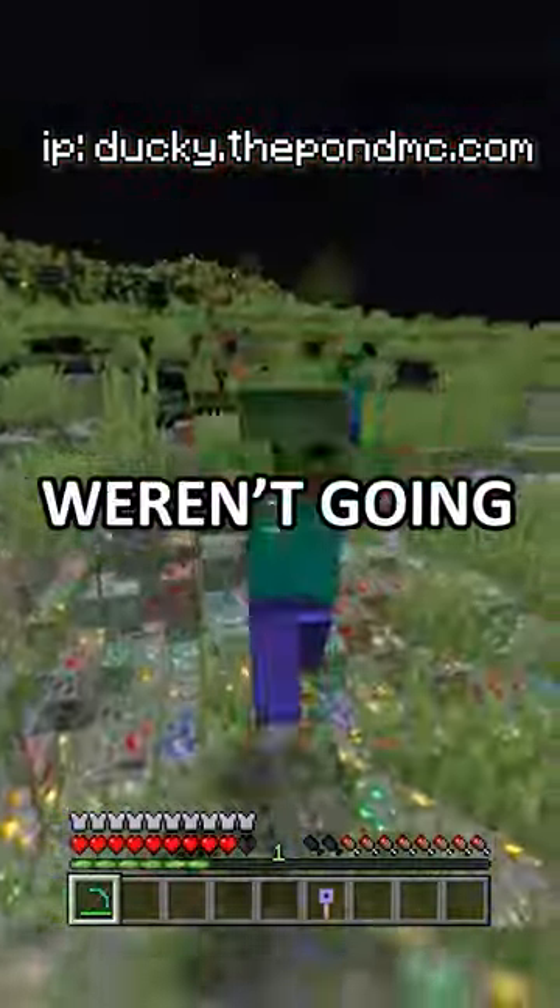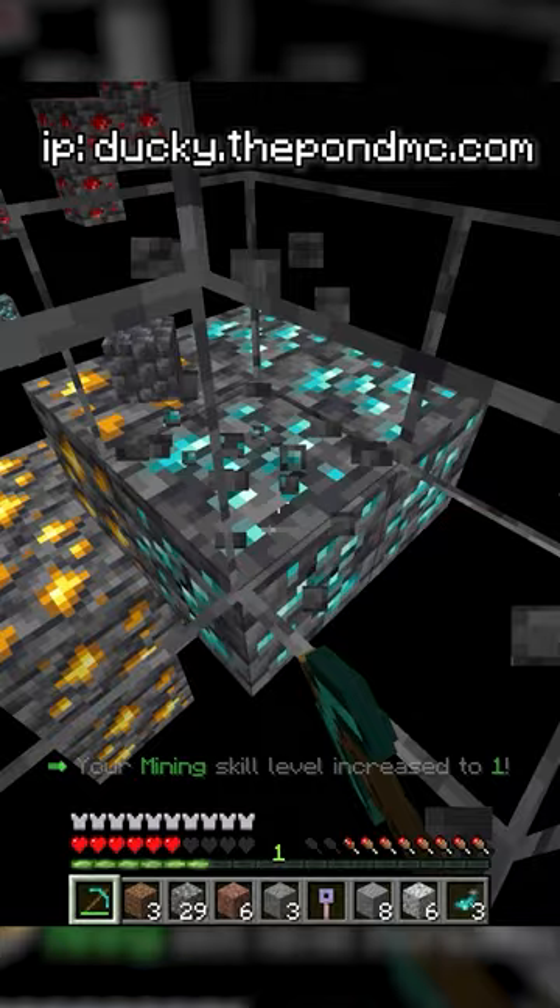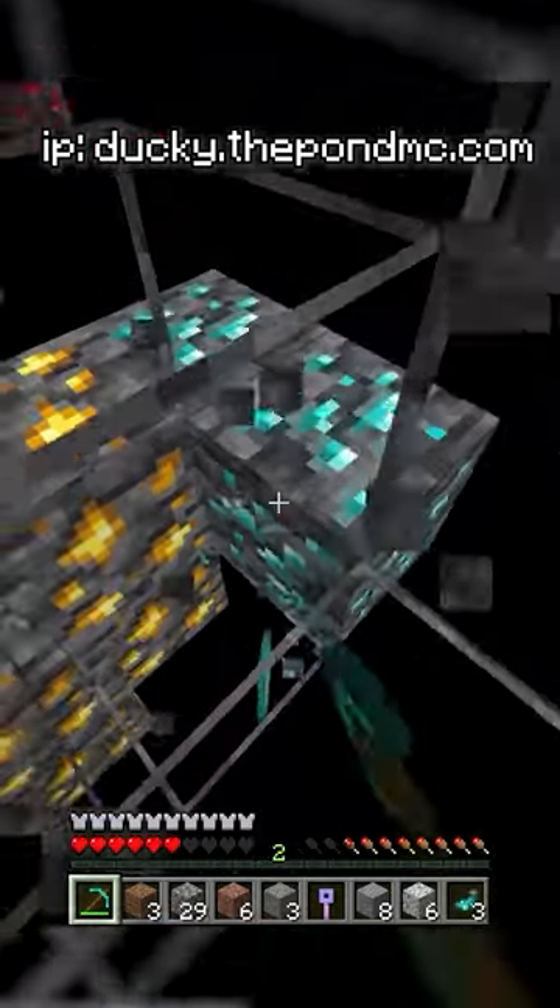I immediately thought things weren't going to work as all the textures seemed to be bugging out, but as soon as I got below the deepslate layer, I could see all the ores that had spawned. I made my way to my first diamond vein, got it with no problem, and made my way to my second and third diamond veins.